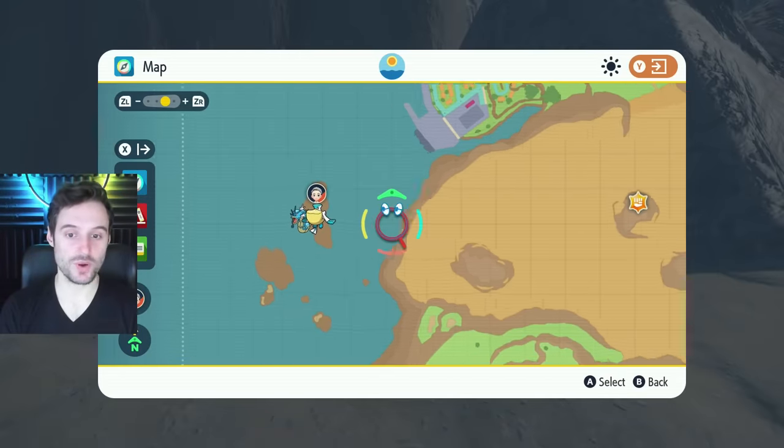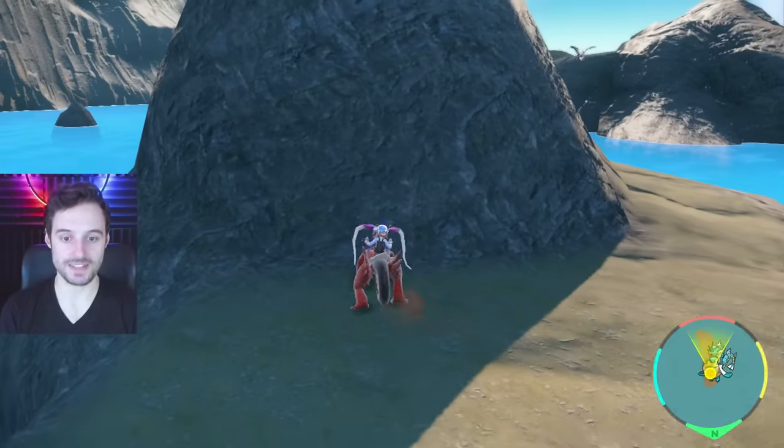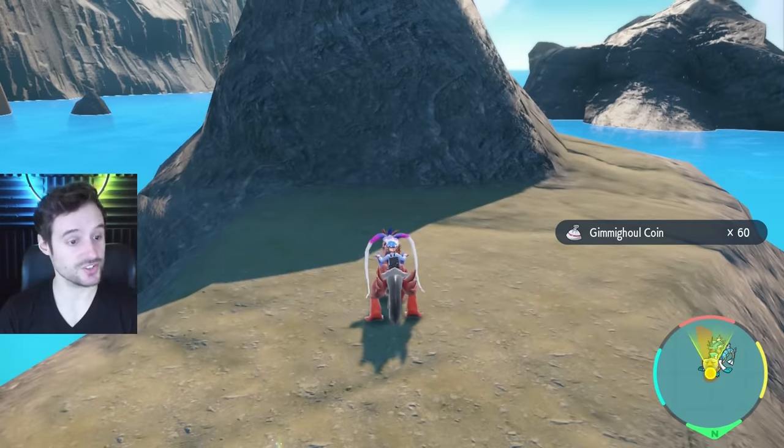The next one's on this island off to the west of the desert, right at the north part — the northernmost island. You'll find it right there. That will get us another 60 coins.